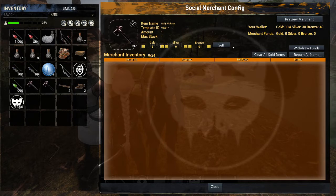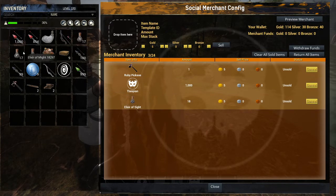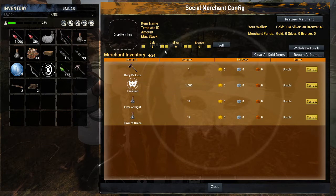So let's say we want to sell a ruby axe — a thousand thespians for five gold as well. We'll sell 18 of one and 17 of another. As you can see, it is stacked. When somebody purchases it, they'll get that entire stack for five gold — so keep that in mind. This entire stack of a thousand thespians is for five gold, and one ruby pickaxe is for five gold.